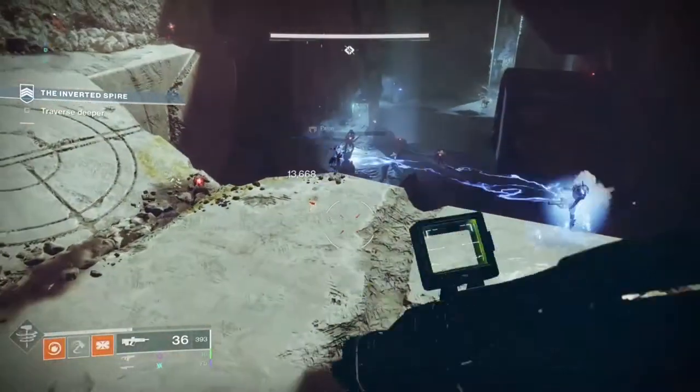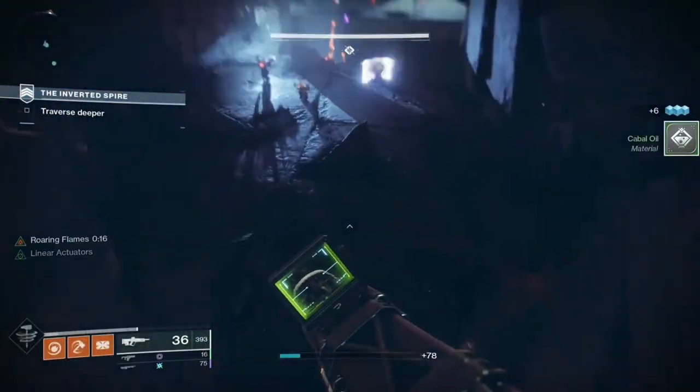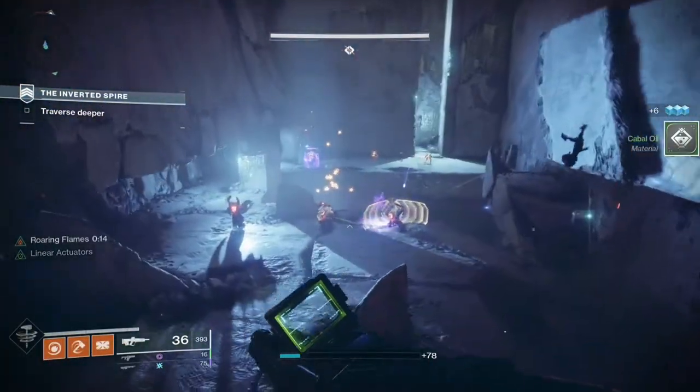This is totally silly, but it actually works. Just sprint for a little bit, then hit an enemy with your hammer, and it'll chain lightning to all nearby enemies.